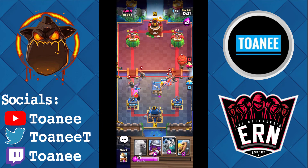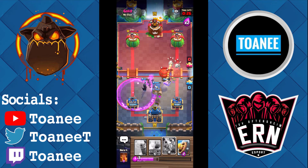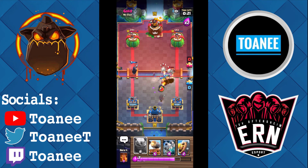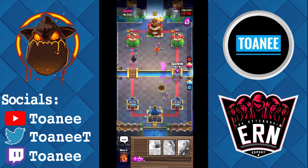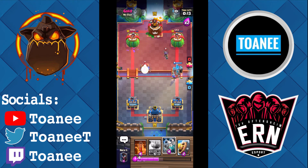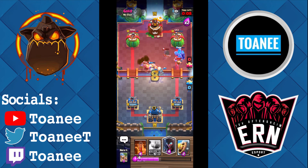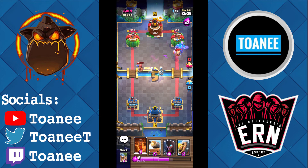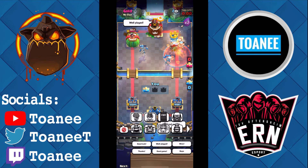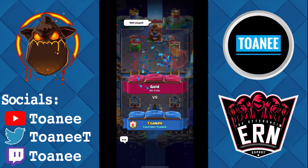I knew he was gonna Loon over there — I'll Barb over here and then Musketeer in the middle to help finish cleaning up. Musketeer gets so much value, it's absolutely insane. I'm gonna Golem at the bridge because I just gotta win this game — he can't stop it. I actually forgot he had Fisherman — the Musketeer got dragged by the Fisherman, not the Golem, but whatever. Good game, well played — eleven and two. Let's clutch this last win.